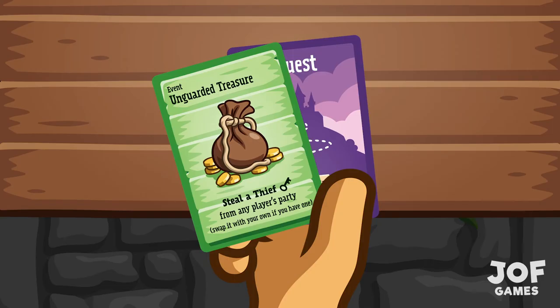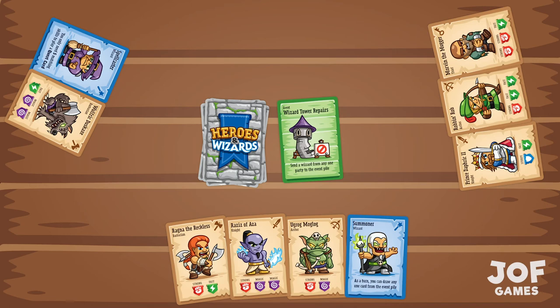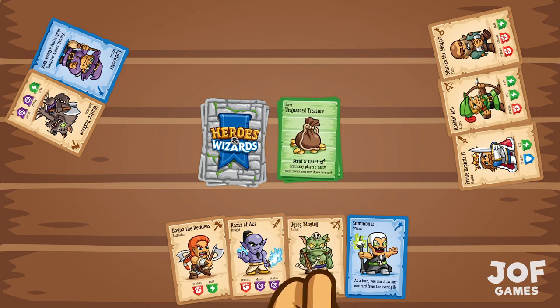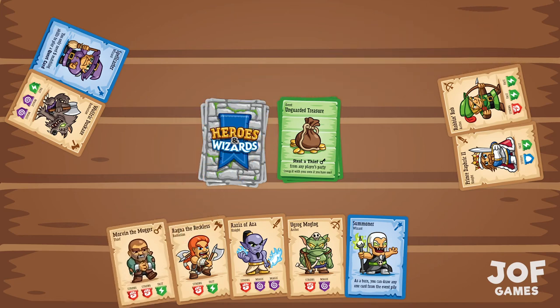Next up are event cards. These cards are green and each have a short instruction written on them. If you choose to play an event card, you place it face up onto a second pile beside the deck in the middle of the table. As soon as you play the event card, you must follow the instruction on the card, even if following any part of the instruction has no effect.